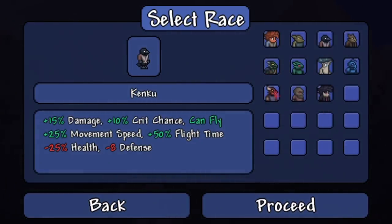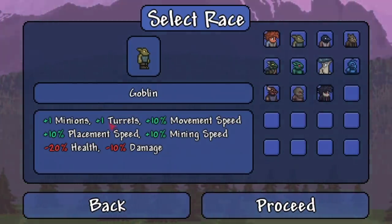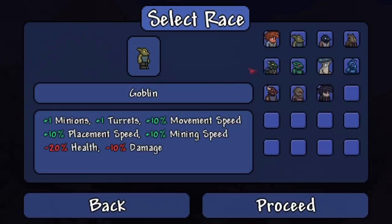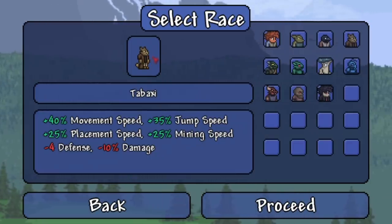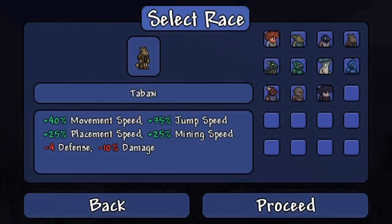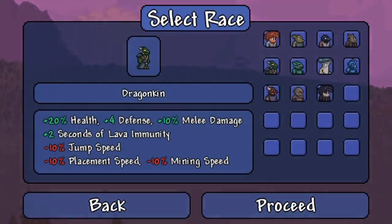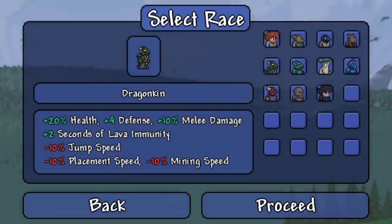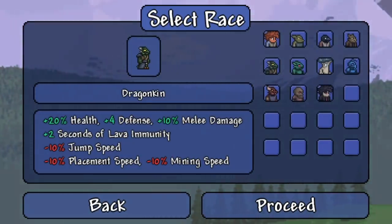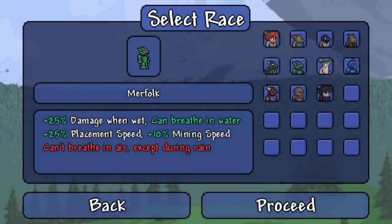Those kenku negatives kind of make up for the ability to fly. If you don't have a mod adding more summons and turrets, playing as a goblin might be rough. The tabaxi looks like a bull or dinosaur character: 40% movement speed, 35% jump speed, 25% placing speed, 25% mining speed, minus four defense, minus 10% damage — they feel like a fast-paced class. Dragon kin are our argonians: 20% health, four defense, plus 10% melee damage, plus two seconds immunity, minus 10% jump speed, minus 10% placement speed, minus 10% mining speed.